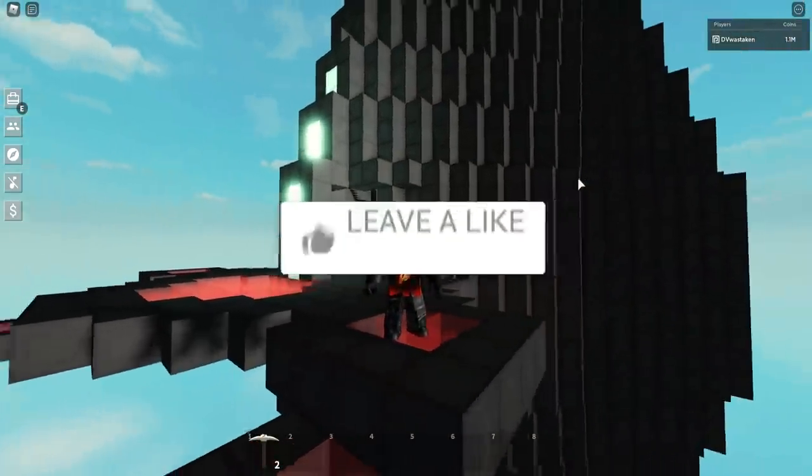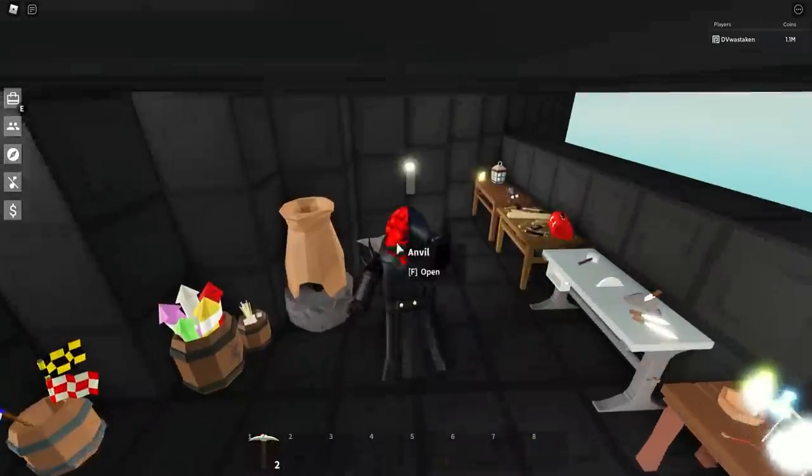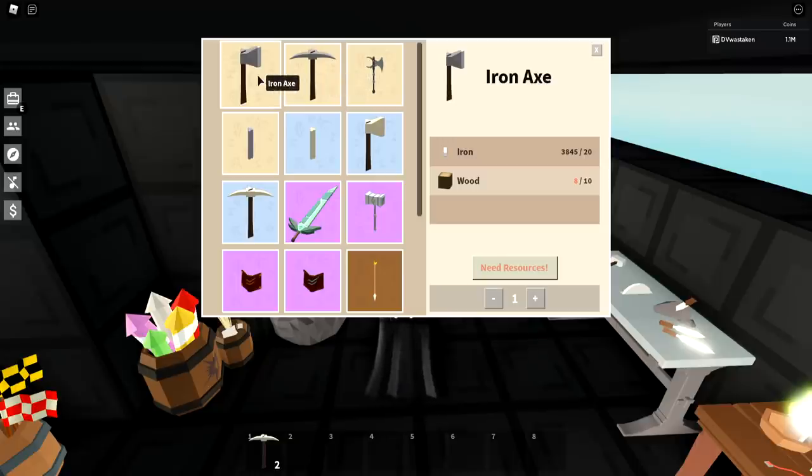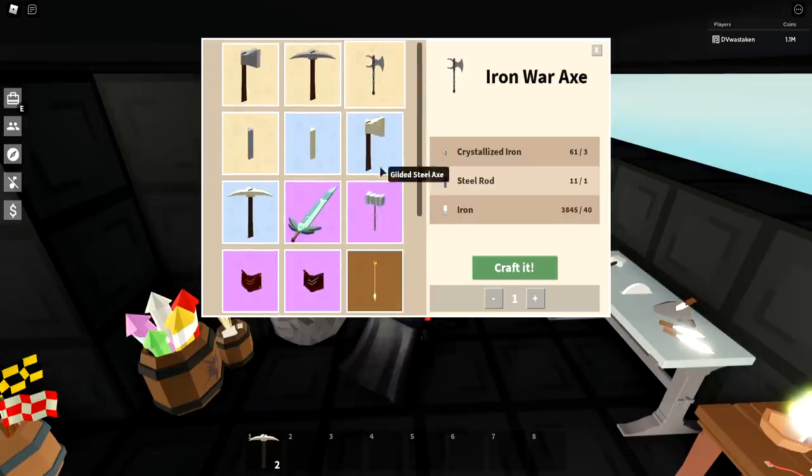Before I begin, be sure to hit that like button and smash the subscribe button if you are new. I'm going to start with the anvil. You can see we've got the iron axe, iron pickaxe, iron war axe — all these tools and weapons in one place.